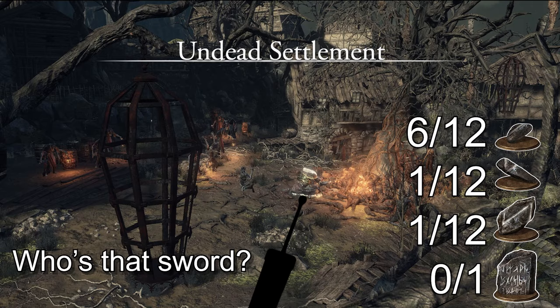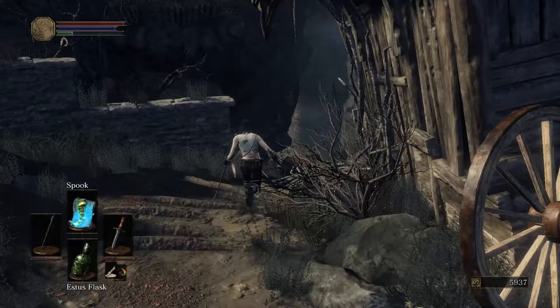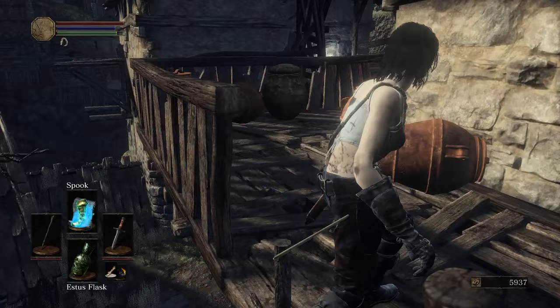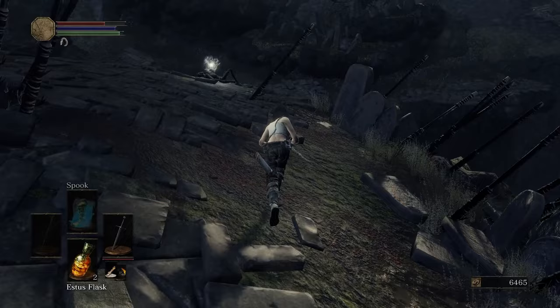I grab my 7th shard past the Evangelist guarding the Estus shard before making my way to the Dilapidated Bridge. Before I make it to the bonfire, there are two shards to pick up — the first one is on a side path, the second is up a ladder with an Evangelist, but they drop down for me, making picking it up easy. I kill the Crystal Lizard by the bonfire for the sharp gem and grab the bonfire. For some reason, I decided it was smart to grab the bone before speaking to the giant shooting arrows.